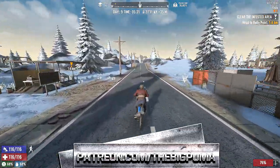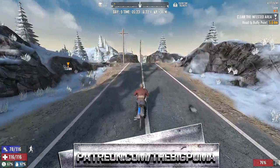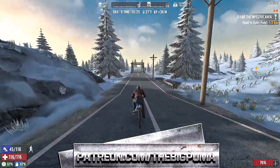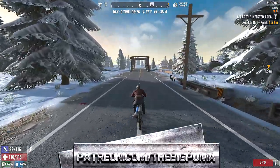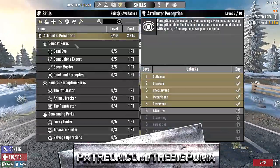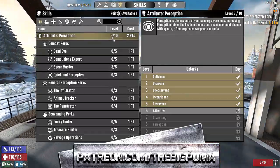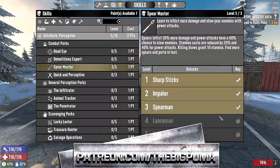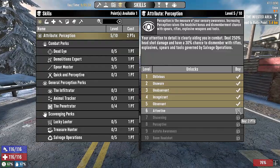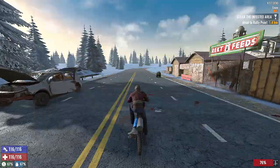We're gonna head that way. Going through the mountains is super duper difficult, so we'll take the roads. I've also got another skill point. I think we should go into perception — to get spear master maxed out, which needs perception level 7 and 10. That's 2, 4, 6, 9, 12 points total. We totally forgot about the bear — we could have been mauled, because we're not paying attention.